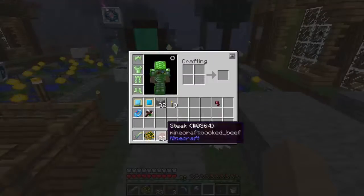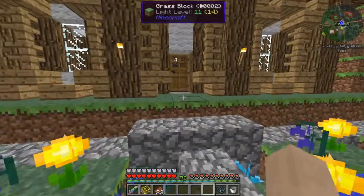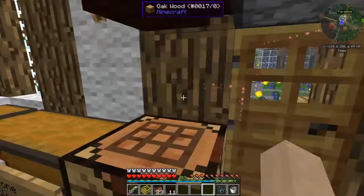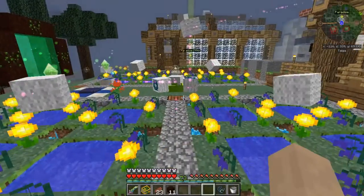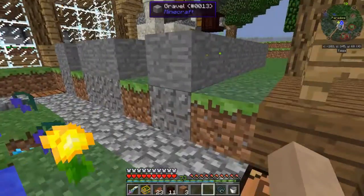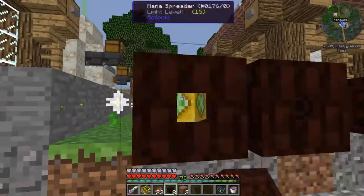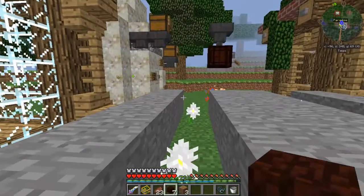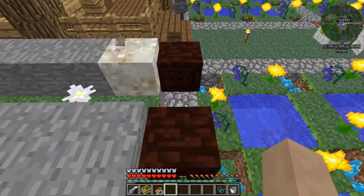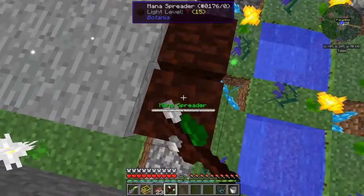Now the next thing we need to do to automate it is — we don't even need to make anything. We just get some mana spreaders. Actually, that can go there, there, there, there. Now, question is: are you mana spreaders getting anything? No, you're not.